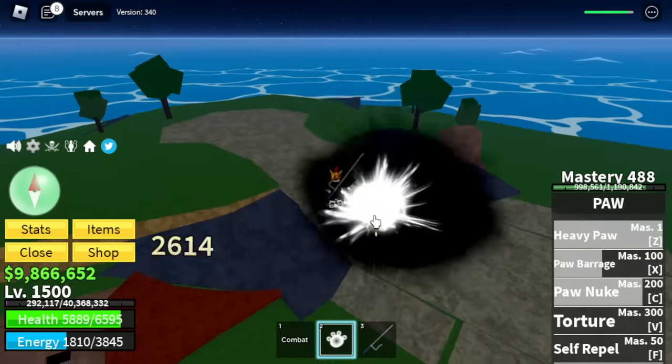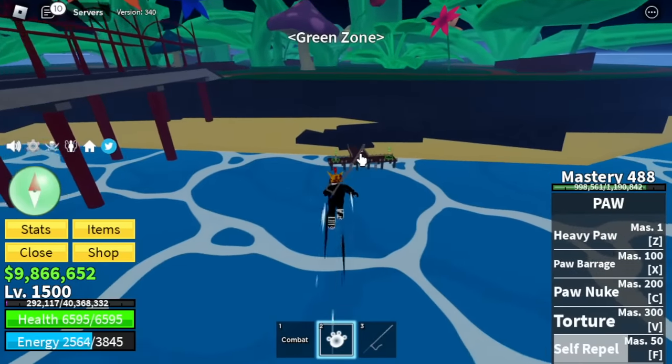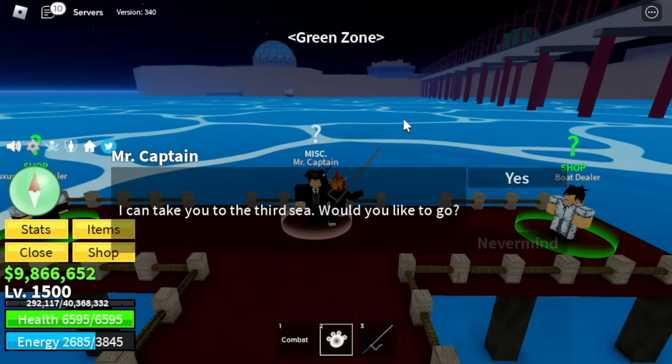Indra is using Doro. Shout out to Indra — please read my messages on Twitter. After that, head to the Green Zone, talk to Mr. Captain, and we will finally head to the Third Sea — the Final Sea.